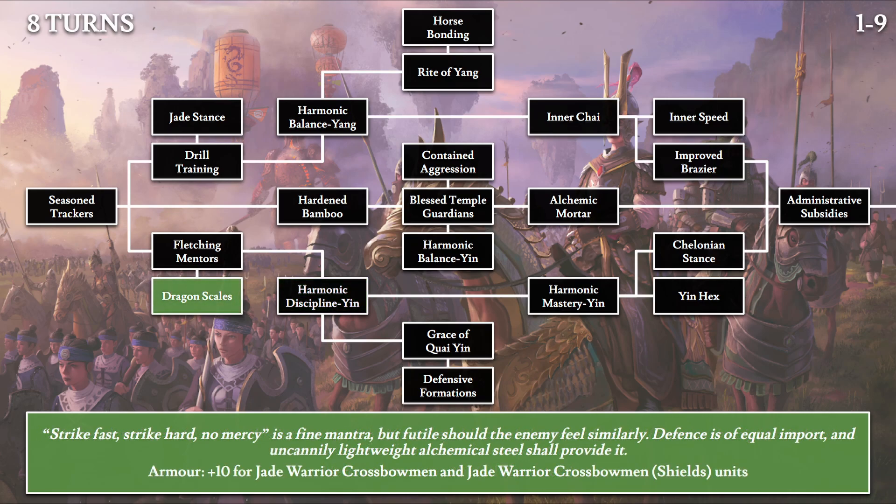Finally, for the last 8-turn tech, we have Dragon Scales: 'Strike fast, strike hard, no mercy. It's a fine mantra. But feudal should the enemy feel similarly — defense is of equal import. An uncannily lightweight alchemical steel shall provide it.' We get plus 10 armor for Jade Warrior Crossbowmen and Jade Warrior Crossbowmen with shields. This is where they specify unit variants, which is why I believe the vigor loss reduction from Jade Stance may not be universally applied across all jade warrior variants.